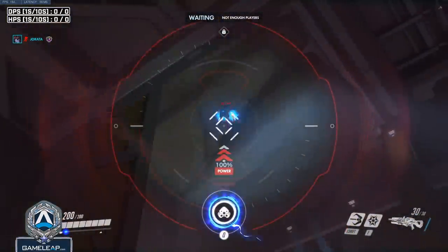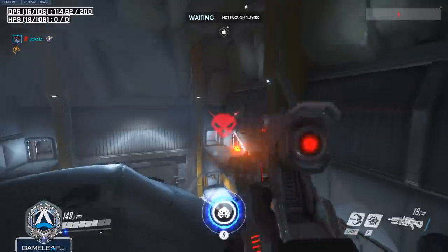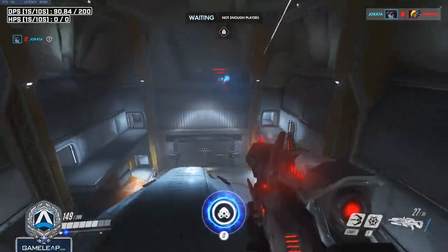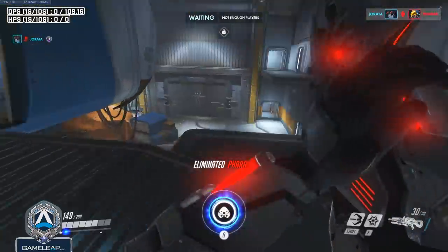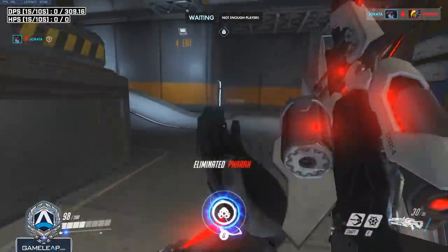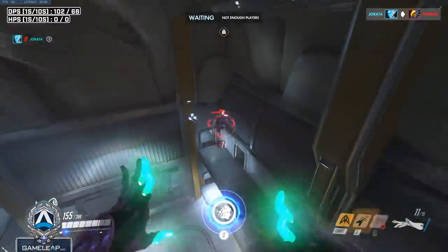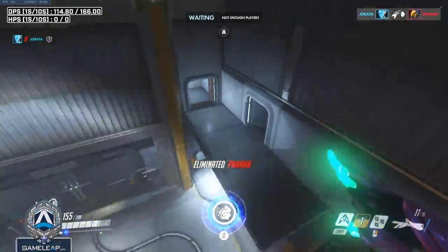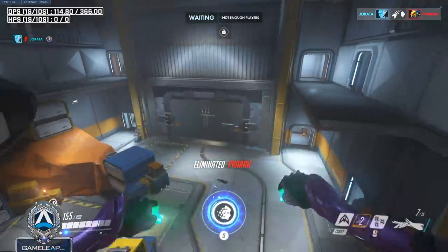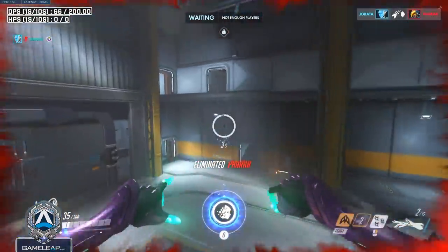The next character is Pharah, and the two obvious counters are Widowmaker and Echo. Widowmaker is really powerful on long sightlines — the Pharah just can't peek you. There will be some difficult shots, especially against a Pharah that plays close to natural cover, but if you're a decent Widow you'll be able to shut her down. Echo is actually really good at dealing with Pharah too — you can chase the Pharah around the sky and it's really easy to hit your beam. If Pharah gets close to 50% HP, you can just beam her out of the sky, which is one of the best ways to deal with Pharah as a DPS, especially if you can't play hitscan.